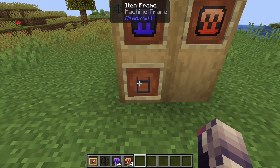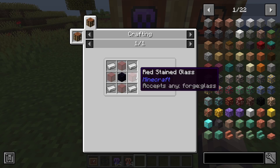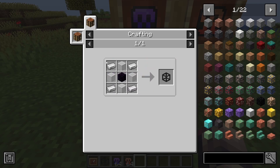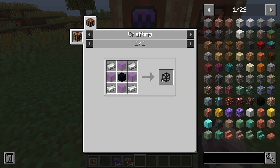We also have a machine frame, which is a placeable block by the way, which we will use in a minute. The crafting recipe for this is four glass of any type, any color, four iron, and one obsidian to give you one machine frame.